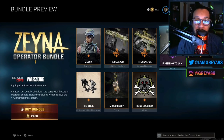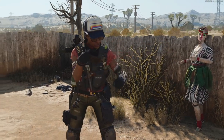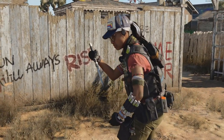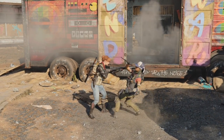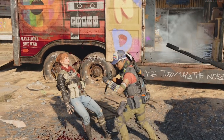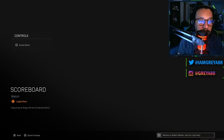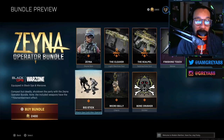Also included in this bundle, they have the Finishing Touch melee weapon — it's for the knife from Black Ops Cold War. Also included is the Scoreboard watch, which actually tells you your kill-death ratio — how many people you've killed and how many times you've died. Also included is a Black Ops Cold War operator finishing move called the Big Stick, and it would look like this.